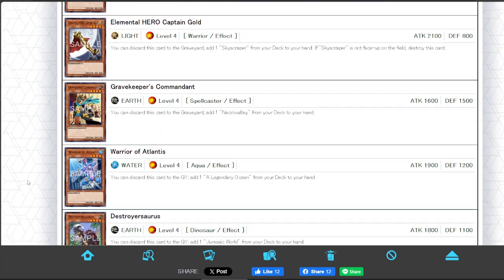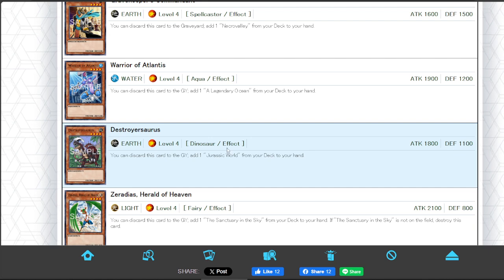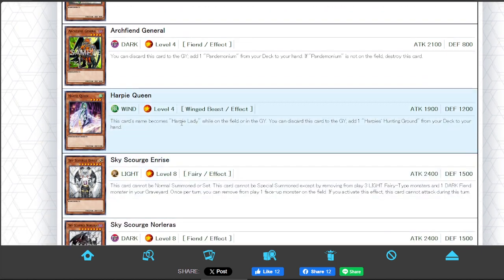We have the Field Spell Searchers — level 4s that discard themselves and search a certain field spell. We have Captain Gold adding Skyscraper, Commandant adding Necro Valley, Warrior Poundless adding Legendary Ocean or Umi, Destroyer Source adding Jurassic World, Zoradius adding Sinkture in the Sky, Archfiend General adding Pandemonium, and Heartbeat Queen adding Hunting Ground. Pretty nice, right?